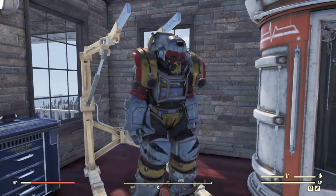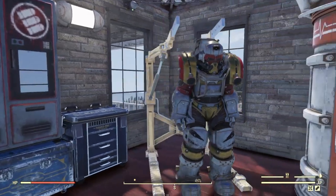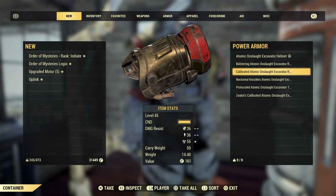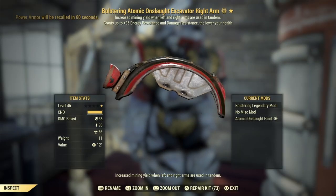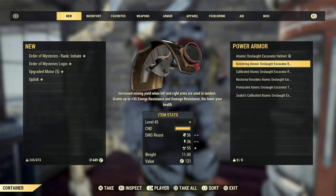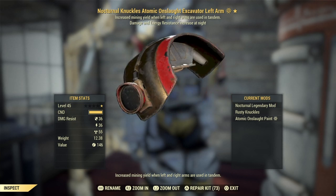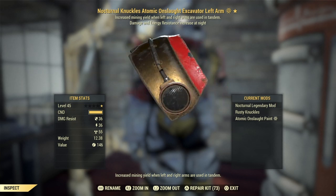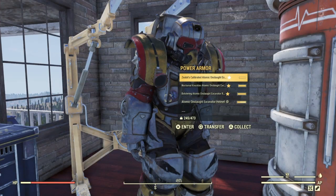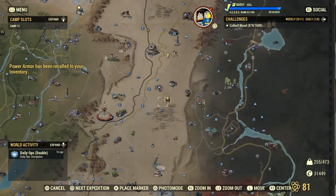The first thing you're going to need is at least two pieces of excavator power armor, and those two pieces are going to be the left arm and right arm. They have a special feature — when used together in tandem, they increase your mining yield on ore. Ore is very important, especially for what we're doing today. We're going to the Lucky Hole Mine, and inside there is tons of lead ore. So luckily we get to use the excavator power armor to its full potential here.